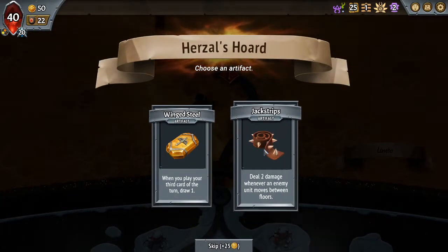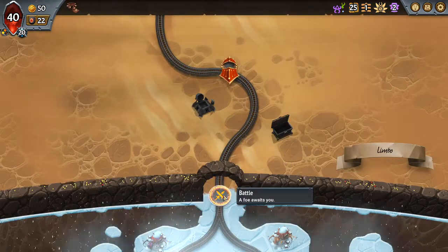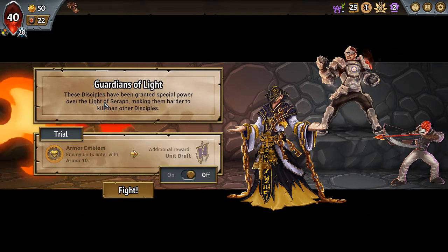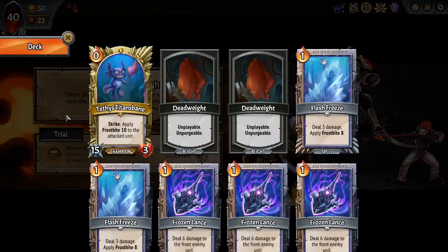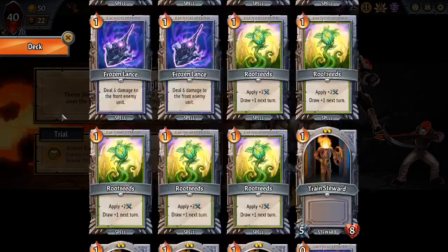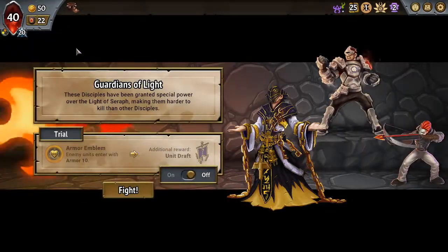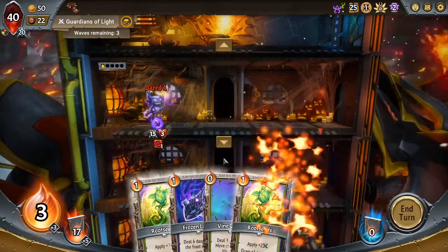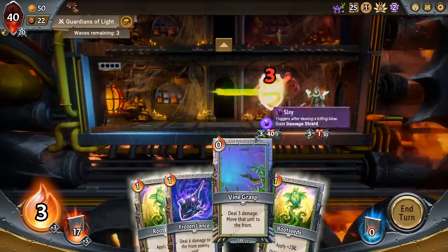Frostbite being the best one. I could take this, but Jack Strips allows me to take Early Trials. I think I'm just going to do that. I do like Winged Steel, but I don't like it that much. The way it draws can kind of mess you over sometimes. I swear if you take Jack Strips, you're gonna get armor tinned. This also is not like a great deck for dealing with tending armor. However, the Frostbite will kill them in the back. I think we can do it. I need to memorize the name of that Frostbite spell — Flash Freeze. I don't know if I'll ever remember that.